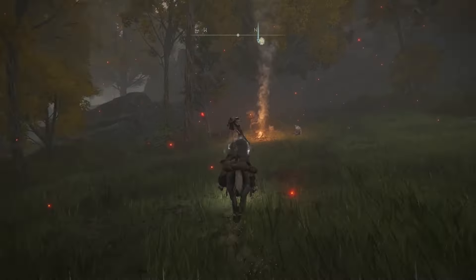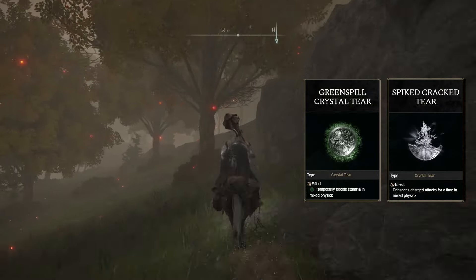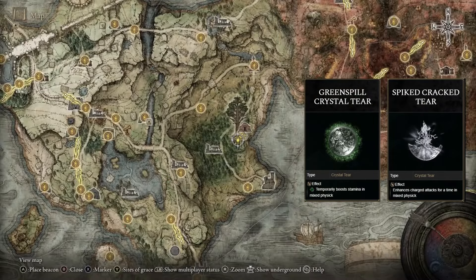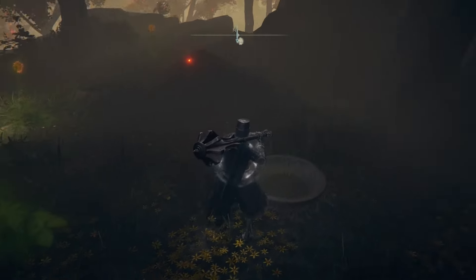We have a bunch of tears to snag in Limgrave. The first is the Green Spill Crystal Tear as well as the Spiked Crack Tear, located in east Limgrave right here on the map. It's going to be sitting on an altar right next to the minor Erdtree — you can just walk right up and grab it.